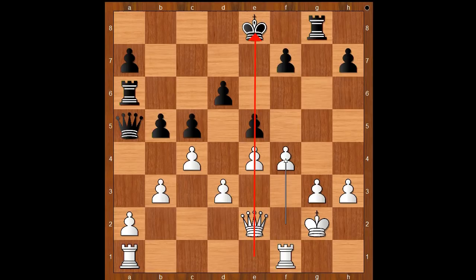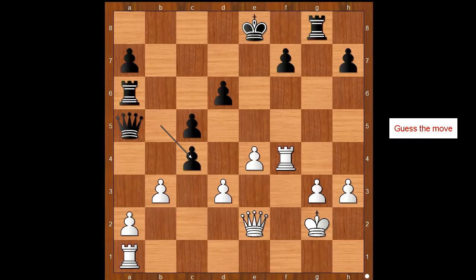E takes on f4, rook takes on f4, b takes on c4. It is white to move. Who would expect that this is the critical position of the game? What would you do in this position if you had white pieces?